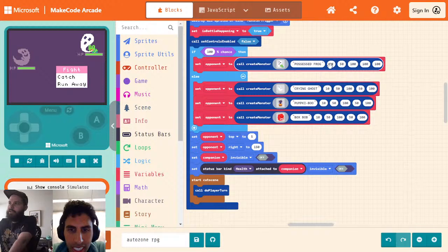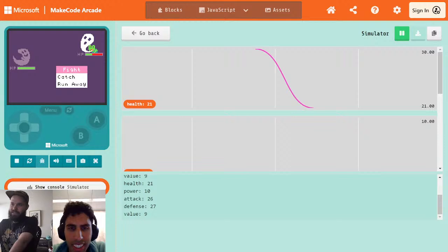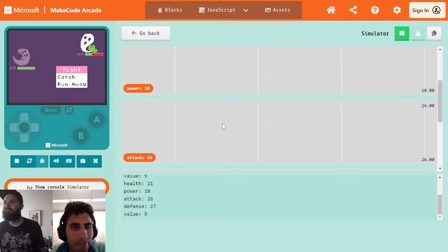We're going to go to our thing right there and we're just going to give them 100s across the board. All right, so we didn't one-hit KO this time. Health is 21, power is 10, attack is 26, defense is 27, our value is 9. Yeah, that seems about right. We can actually see a fun little graph of our health changing as we do each attack.